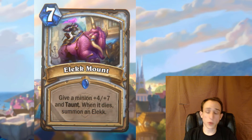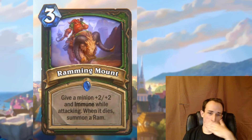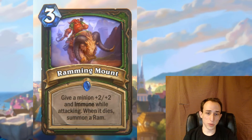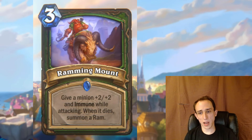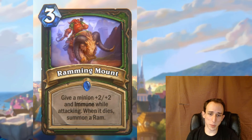Not a new mechanic, but a new card theme: Mounts, following the Spikeridge Steed format. For example, give a minion plus four, plus seven and taunt; when it dies, summon an Alec with those stats. Another mount gives plus two, plus two and immune while attacking, summoning a ram with those effects. Basically you're giving a minion a powerful deathrattle. This is great for Hunter, which doesn't often have ways to buff its minions but always runs a board-based deck. Just imagine this with Coal Car or Hyena — absolutely incredible.